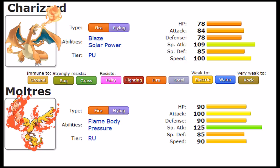Moltres is defensively a marvel. With 90 in both HP and Defense, and 85 in Special Defense, it's not necessarily bad either. Overall, Moltres is a very good tank, while Charizard is a speedier threat — but they both have their strengths and issues with this stat distribution in mind.